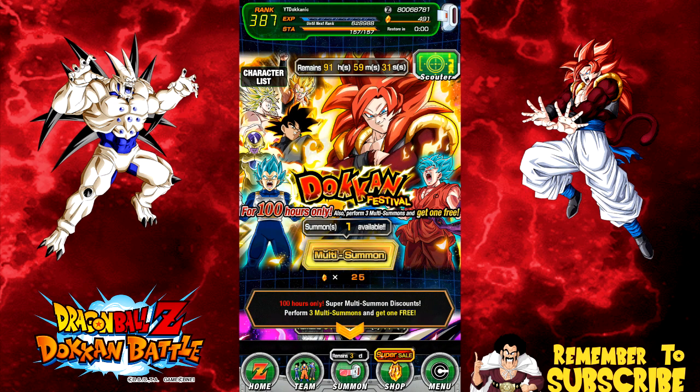I have enough to do all of the discounted multi-summons on the JP side, or I believe they're GSSR for 50 stones. We'll be doing all the stones I possibly have on both these banners, because they have so many 120 leads that I don't have. Anyway, we're on the global side today.